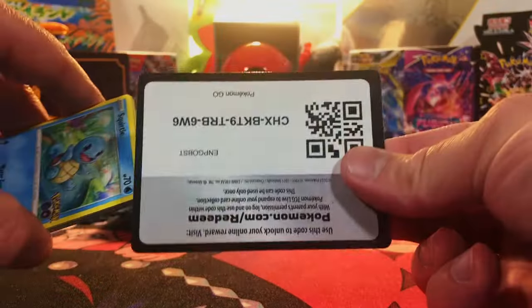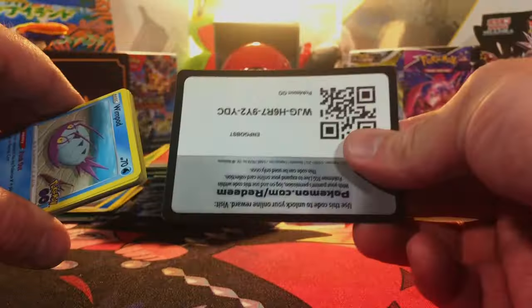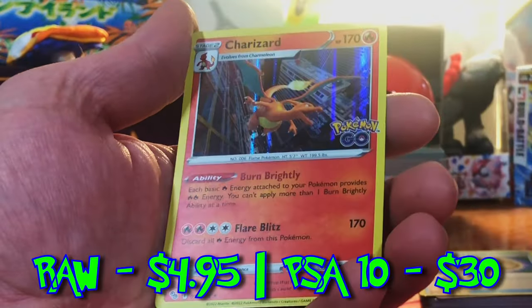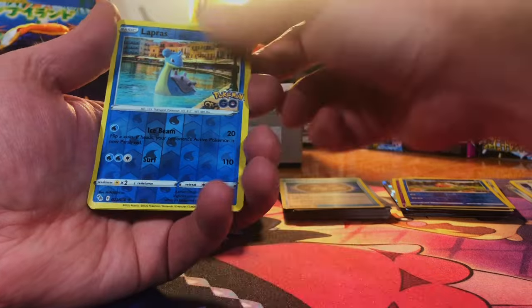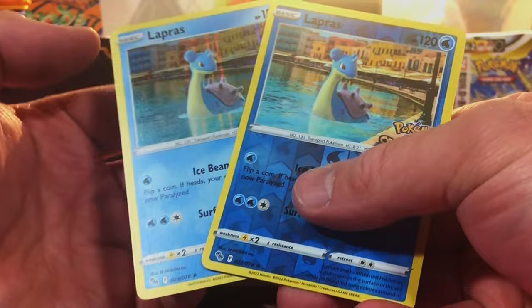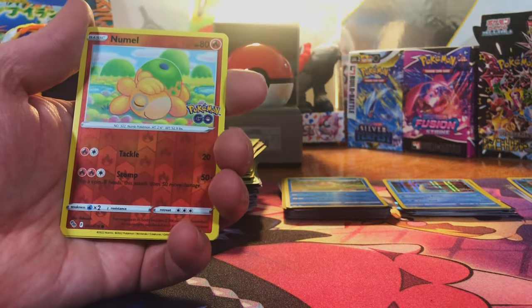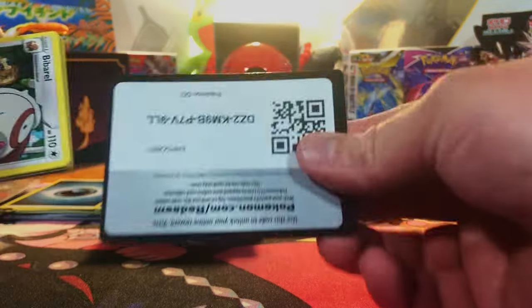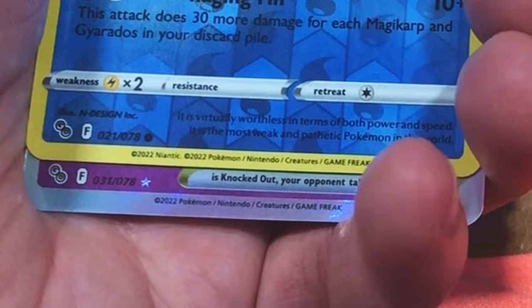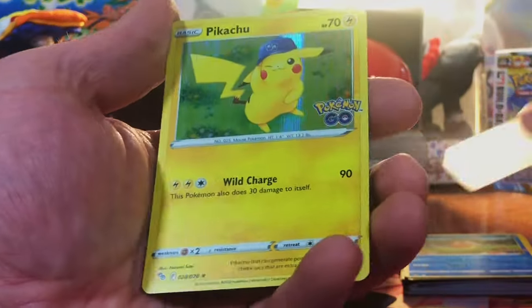Seven packs of Pokémon Go. We got a Snorlax Reverse Holo Rare, and a V card — U2 V. We got a Reverse Holo Magikarp and we got the Charizard — it may only be a Hollow, but you know how I feel about Charizard. Reverse Holo Lapras, and we got the Reverse Holo and the Hollow all in the same pack. I cannot wait to get into that HeartGold SoulSilver pack. Reverse Holo Numel and a Pikachu Hollow. Reverse Numel — I didn't know this card was even in the set. Another Reverse Holo Magikarp, and a V-Star — Mewtwo V-Star! Final pack of Pokémon Go: that Numel again and another Pikachu.